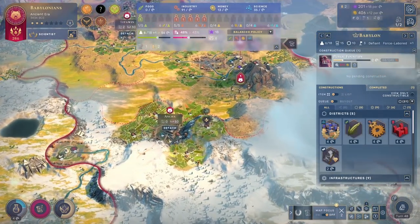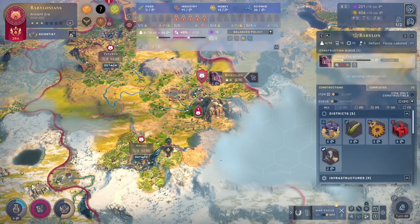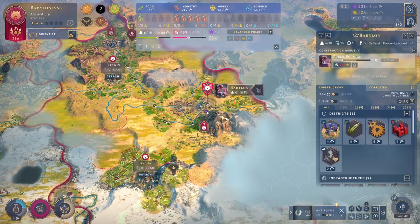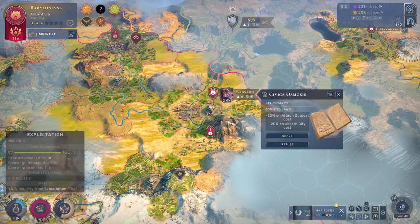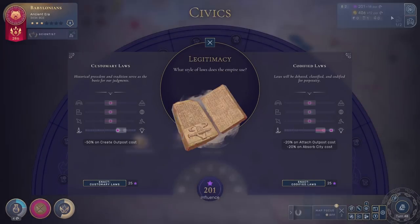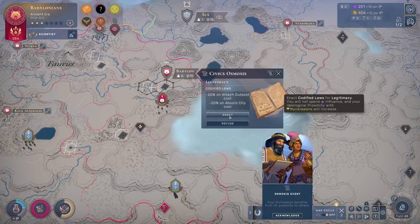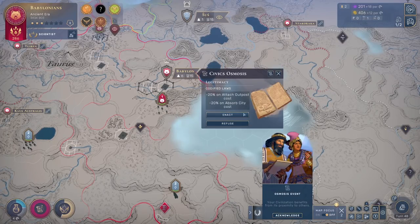Now our stability is going towards 43%, so now we can build a fountain. I don't even have to rush the fountain right now, but 43% is a bit low. If we get more civics osmosis it would drop further. Here's civics osmosis again — but this is actually going to be a freebie, because I do not have the civic enacted. We don't have either customary laws or codified laws, so I can actually accept this for free — you will not spend any influence. I don't have a choice which one it's going to be; it will have to be codified laws. But that is fine — we will get codified laws.